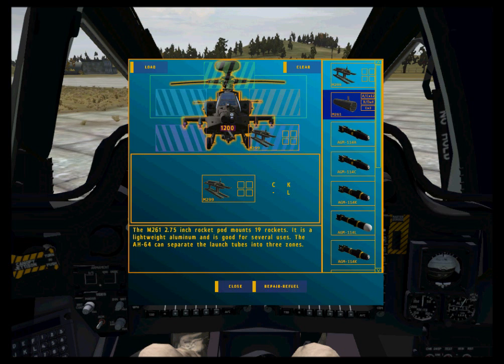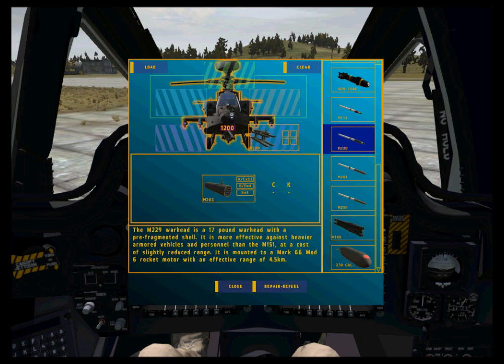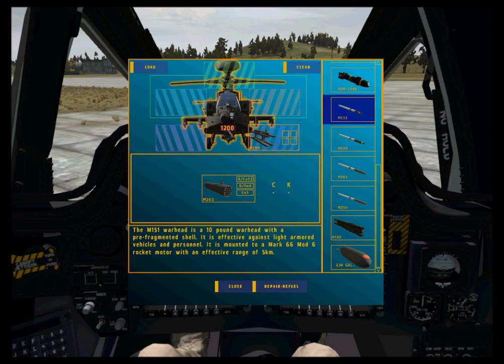There are three zones available on the M261 rocket pod: Zones Alpha or Charlie, Zones Bravo or Delta, and Zone Echo. Which station the pod is loaded on determines which zones it has, and only Zone Echo is available to all stations.